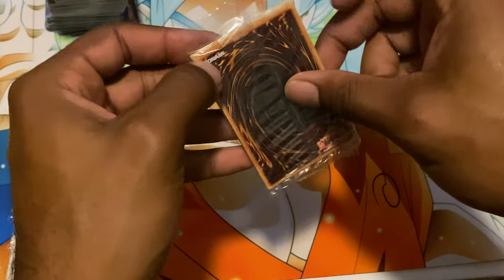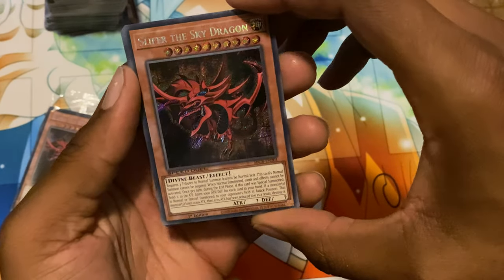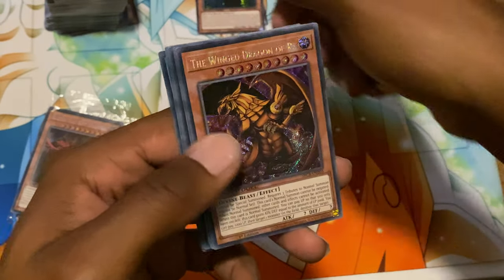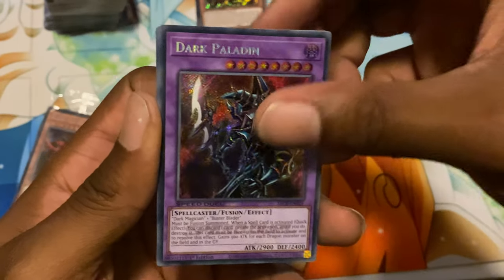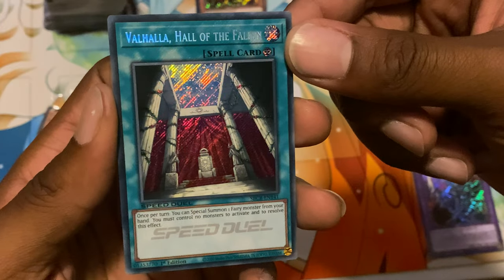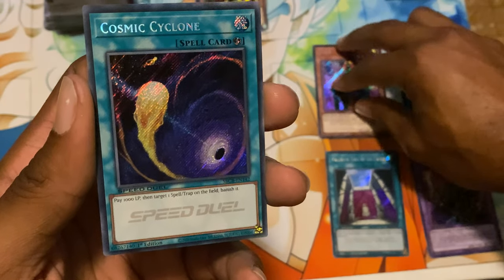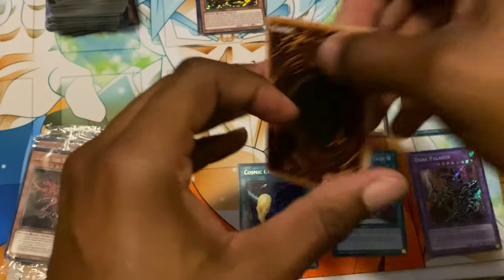Alright, all these are gonna be the same for the first three. Obelisk, Ra. D.D. Paladin - of course the one I said I didn't really want, I'll take it though. Paladin for my fairies. Looks like I'll be able to max rarity some of this stuff out. Give me another cough drop.